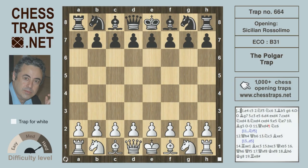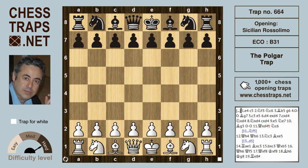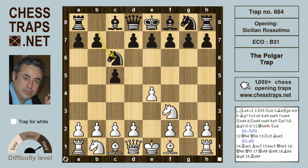This is the beautiful Polgar trap in the Rosalimo variation of the Sicilian, from the incredible game Judith Polgar against Pavlina Chilingirova, Saloniki 1988. The game begins with e4, Sicilian with c5, knight f3, knight c6.